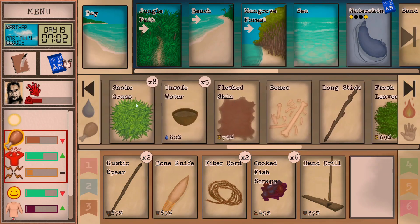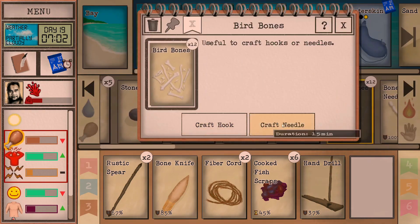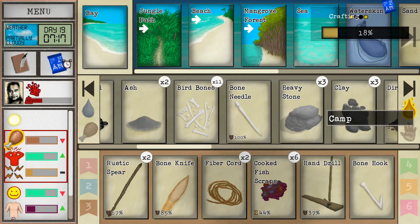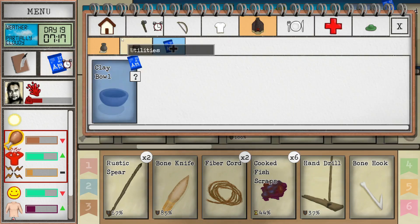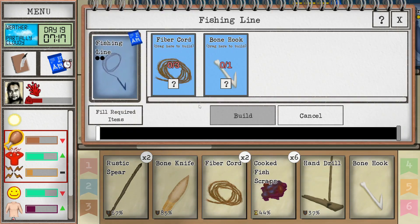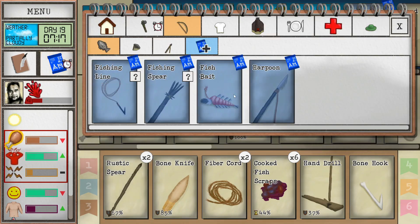The fishing line just broke - that's okay, I think we can fix it because I do have more bird bones. Let's make a hook. As I recall we're going to need one more cord. Let me check the fishing line recipe - yeah, three cords. Let me look at what else we need.